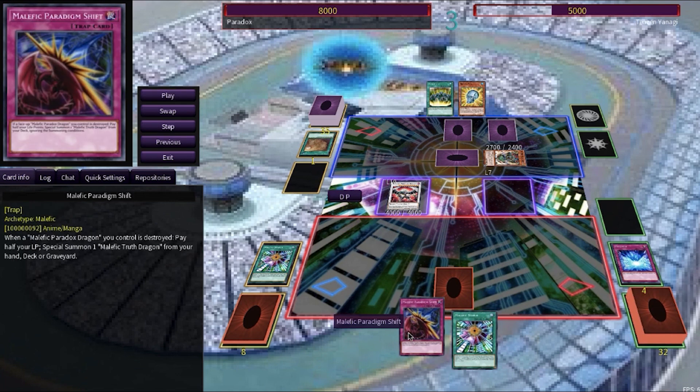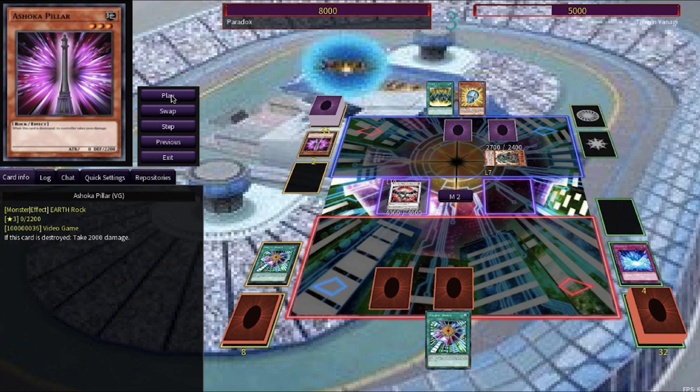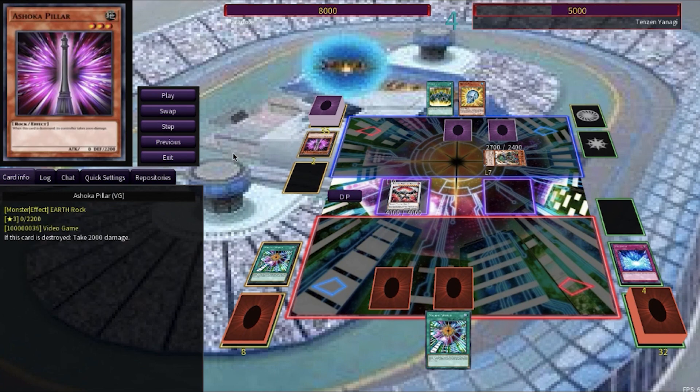Malefic World activates and he gets the Malefic Paradigm Shift trap card, which he sets before going into the battle phase. The Paradox Dragon effortlessly destroys the Ashoka Pillar. Now, for some reason, the Ashoka Pillar's effect — take 2000 damage if destroyed — did not go off, and Tenzin did not take any damage. He got away with highway robbery on that one.